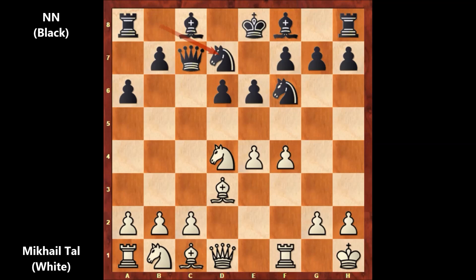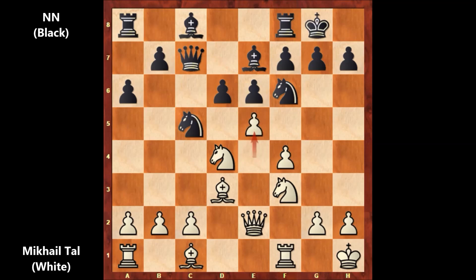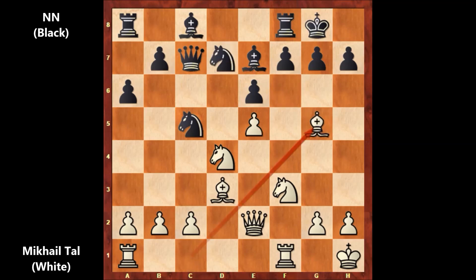Knight from b to d7, knight to d2, bishop to e7. Mikhail Tal played knight to f3, and black castled. Queen to e2, knight to c5 by black. Mikhail Tal played e5, attacking the center. Black captured the pawn, capturing back, and once again attacking the knight. Knight from f to d7, and bishop to g5.